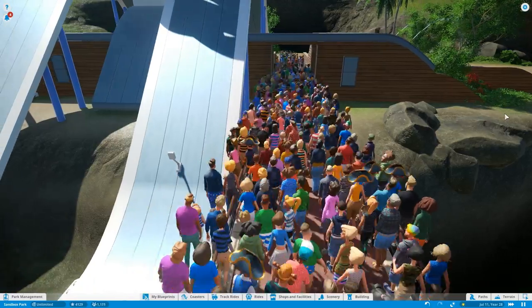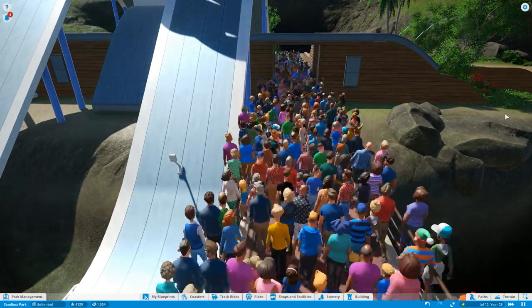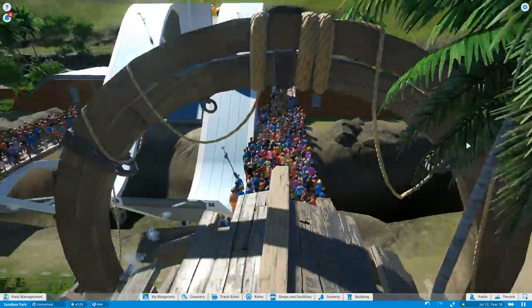I'm just going to take some screenshots for thumbnails. I'm sure one of those is good. Wait, no — we need to get over to the side a little bit, because we have our number and the Planet Coaster logo. There we go — that's good enough.